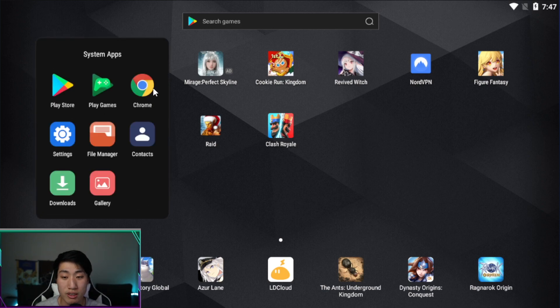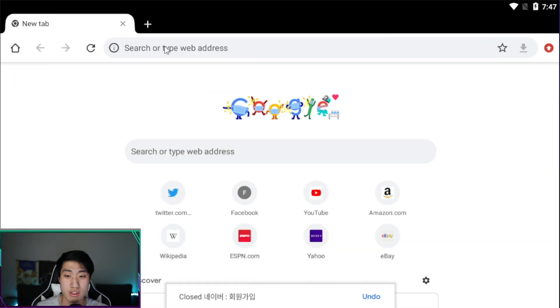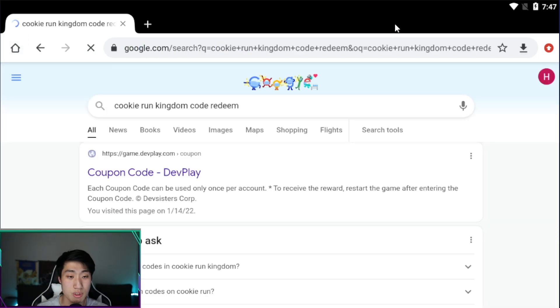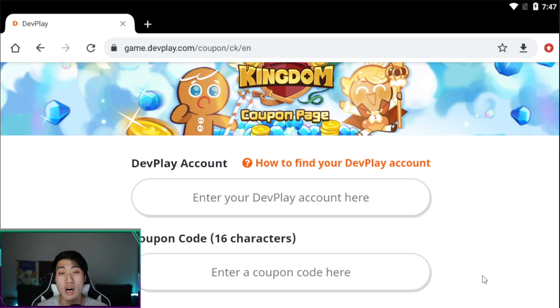First, I'm going to go to the Cookie Run Kingdom code redeem page, where you can actually redeem the codes. I'll put that into the Google search page, and you can also find the link down in the description if you don't want to search for it.